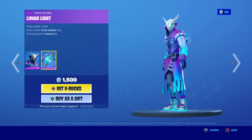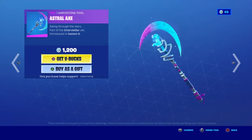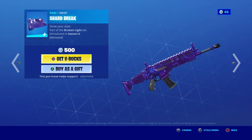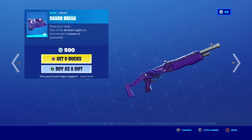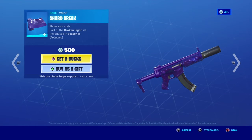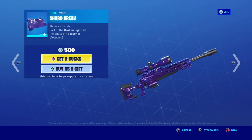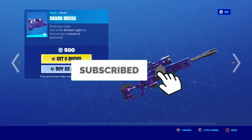I'm pretty sure my brother bought this skin. The Astral Axe pickaxe, and the Shard Break wrap — how is it animated? You can barely see the animation. It's like barely animated, but wait — you do see those cracks glow a little, and then they stop glowing, and then they start glowing again.